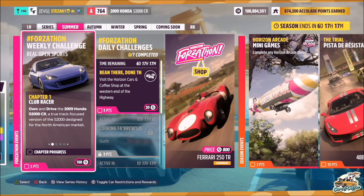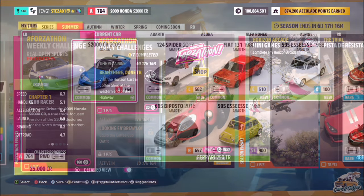Hello and welcome back to the channel. I'd like to start off by apologising for getting this Forzathon video out so late, but it is obviously here now. So without further ado, we'll get stuck into this week's Forzathon called Real Open Sports, which wants you to use a 2009 Honda S2000 CR to complete the challenges with.